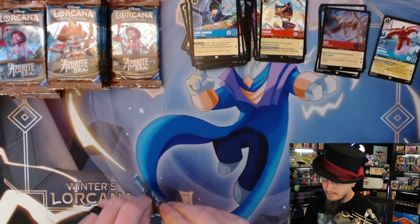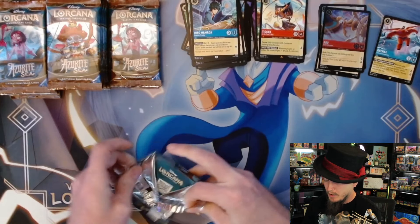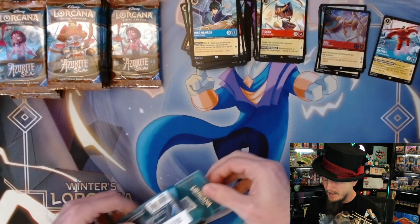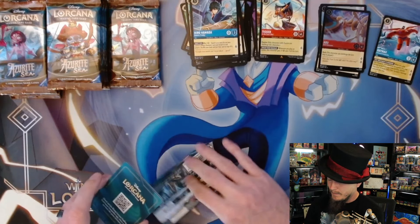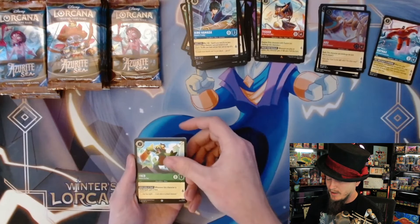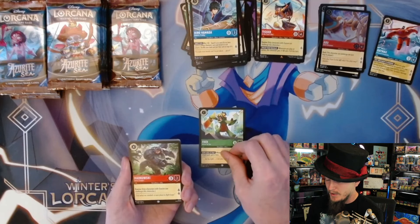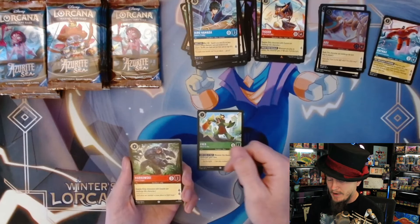Foil Abu - I do like having foils. I'll put my legendaries in another pile. One legendary so far - I'd like to pull five legendaries if I can. I've got friends who've pulled seven legendaries from a box in one go, which is crazy.